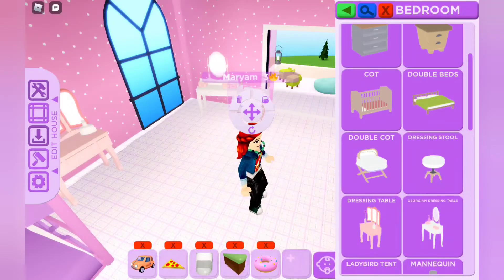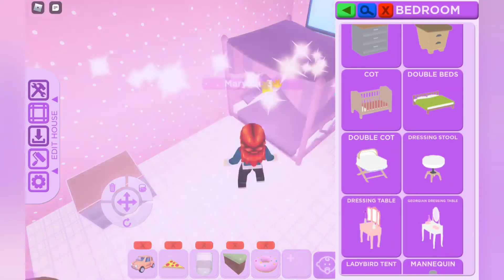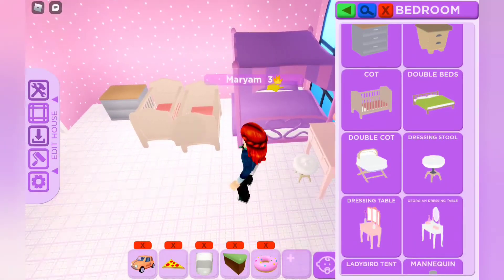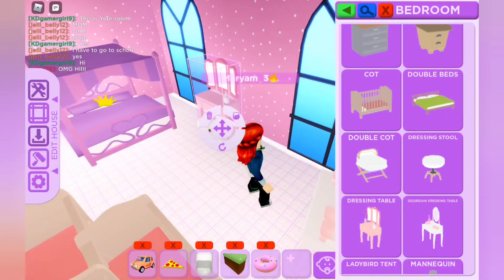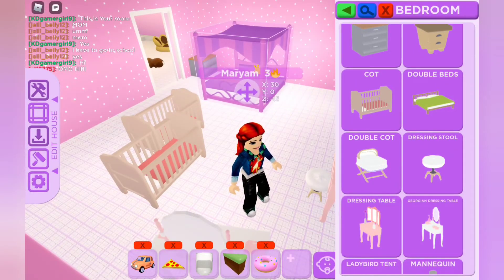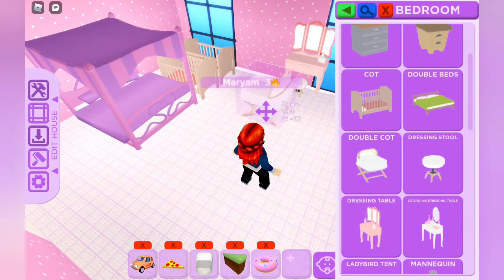Obviously, we're going to do some chairs and some stools right over here. Next is where we're going to be meeting, so I'm going to push the chairs aside and get two coats. We're going to move the coat, cut it right over here, then move the dresser table. The table is fine where it was — it just needs to be a bit more closer.